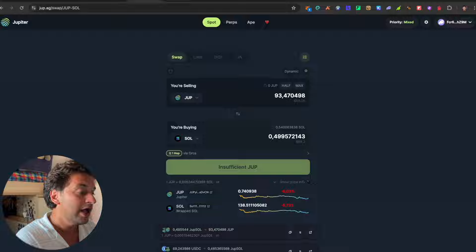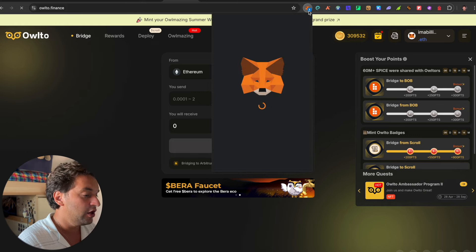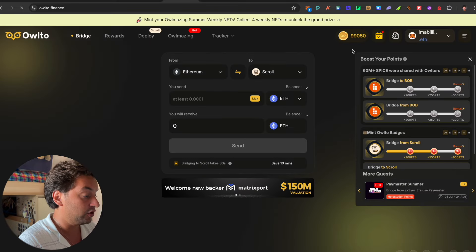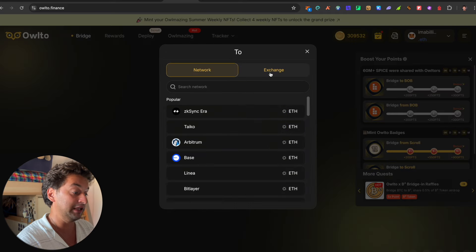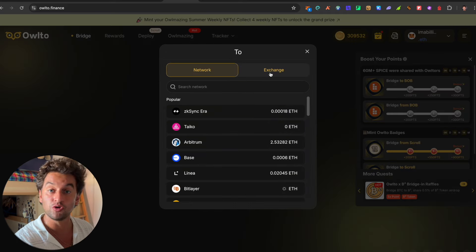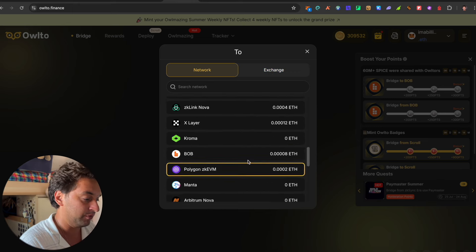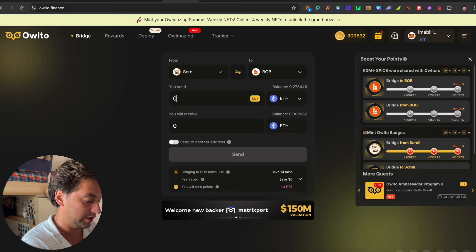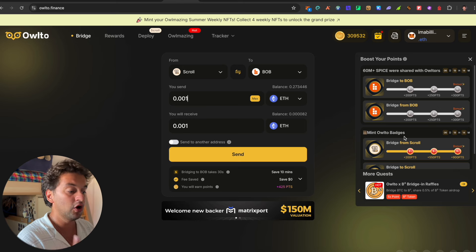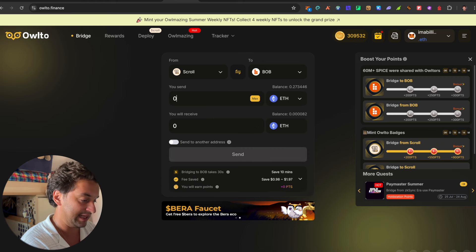Also, over on Owlto, there is a new quest: bridge to and from BOB chain. This will allow you to earn points toward the airdrop since the snapshot has not been taken yet. Here is the BOB chain bridge — all you need to do is complete one, two, or three transactions with a minimum of 0.01 or 0.0001 ETH.